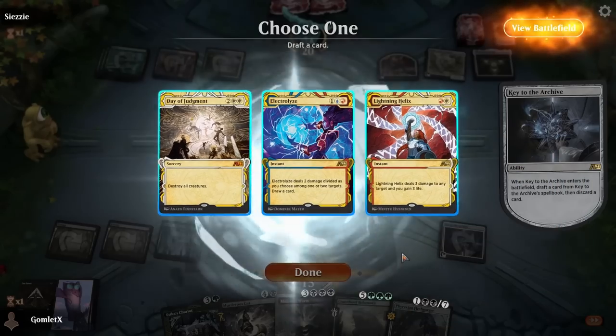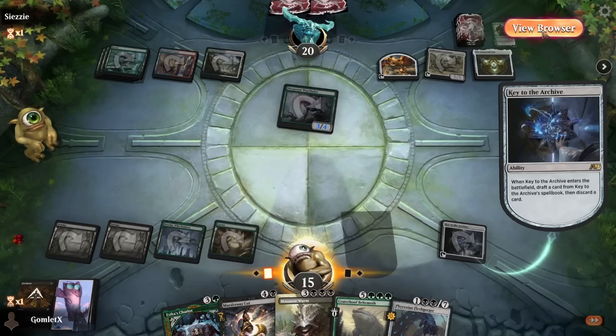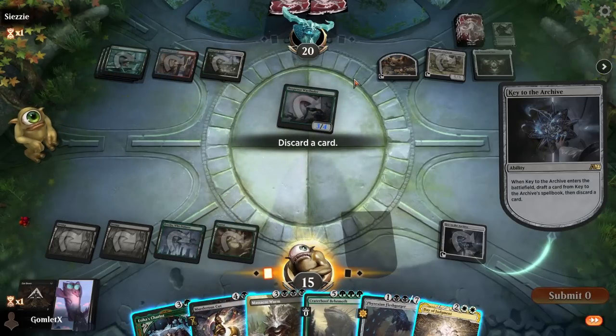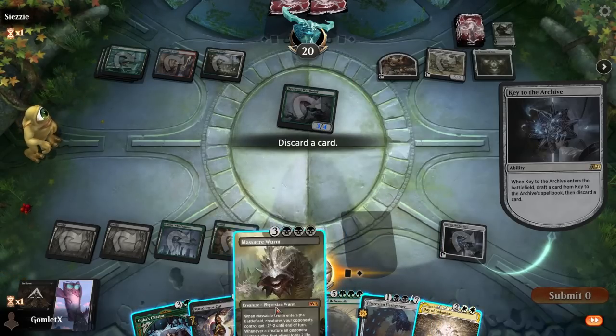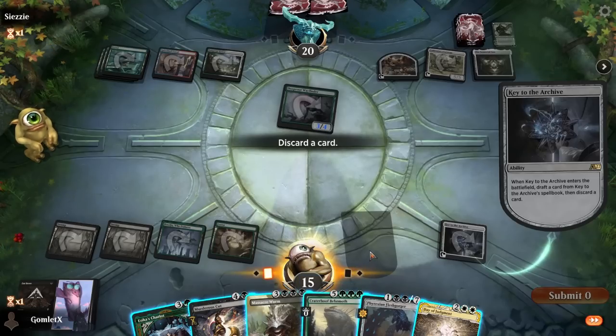Last time this happened it was like green-black ramp versus green-black ramp. They got their ramp going first since they were on the play, but we did manage to still win with Craterhoof. Maybe we can do it again here. Drop the Fleshgorger because next turn I'm going to play Massacre Worm probably. I want to be able to get a wide board state for this Craterhoof - the lifelink is appealing. Maybe I do just discard the Key to the Archive card.